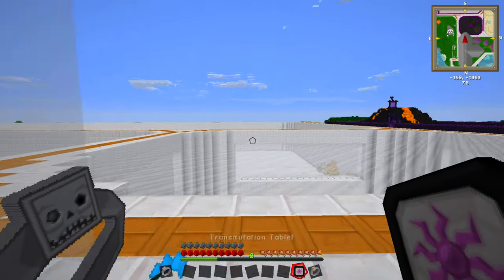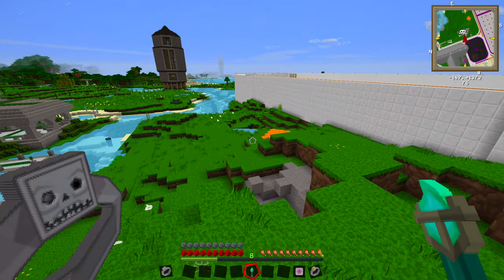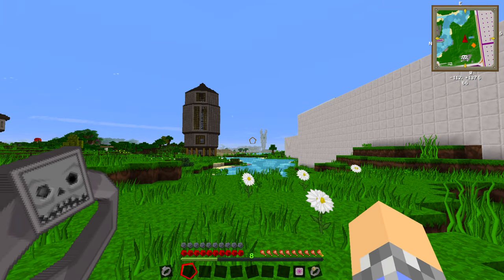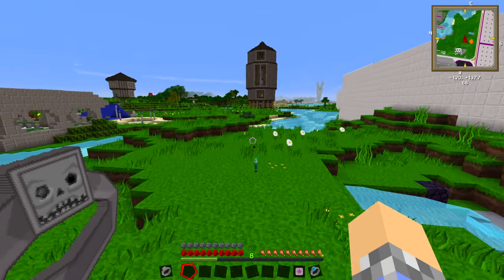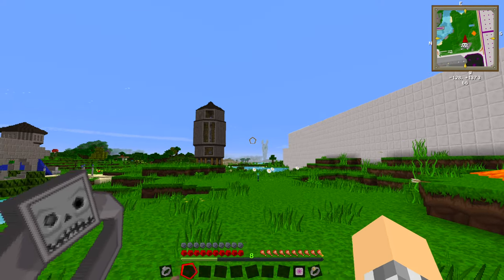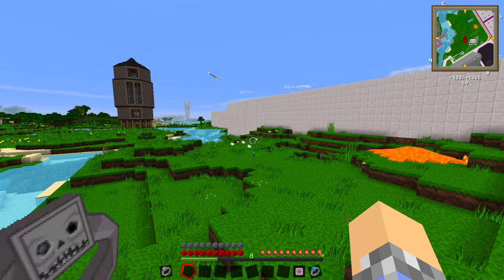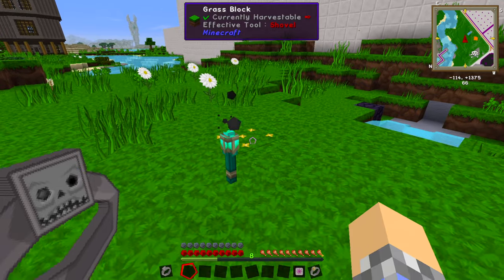If we wanted to, we could just go test that outside. We grab an interdiction torch, get away from our base, and fire right on top of it. Yeah, it gets repelled back at me. And if we rapid-fire them, you can see them flying off in all kinds of crazy directions — anywhere but at the torch, which is very funny. The torch has a really long range too.